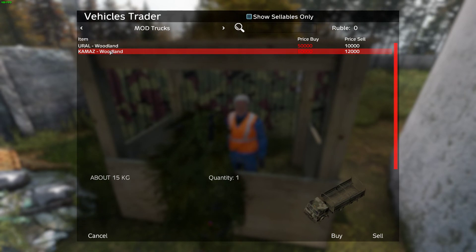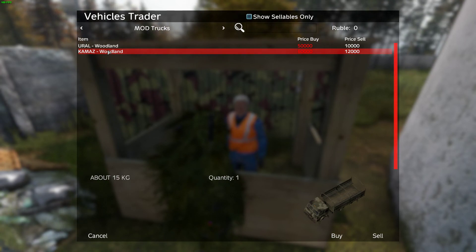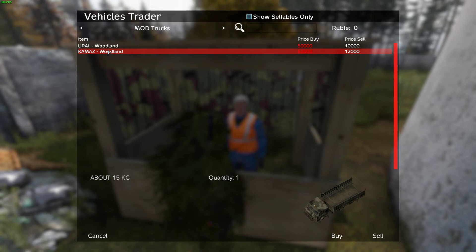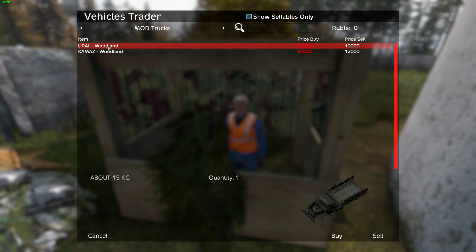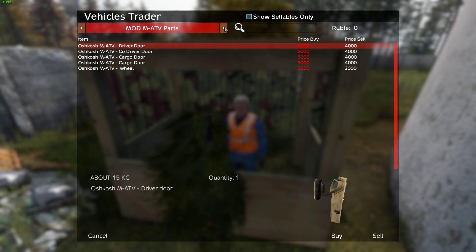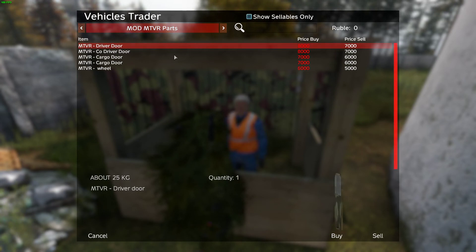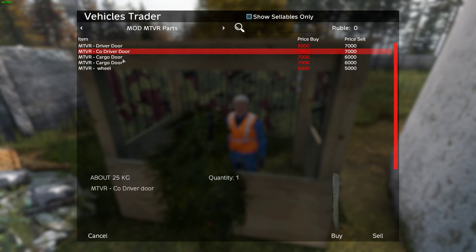The MTVR truck — it's not listed in the vendor. The parts are here, but the truck itself isn't listed because when I had it on the vendor, you'd spawn it and it would fall right into the ground. I don't know a fix for that yet — it's mod related. So for now it's staying off the vendor. You can still buy the parts for it here at the Euro Command area, so if you find it in the world and it's missing a door or whatever, you can still buy the parts.